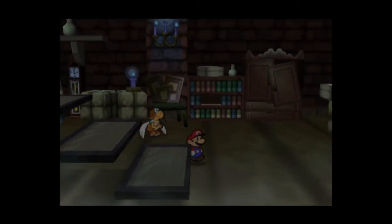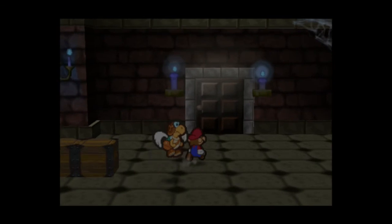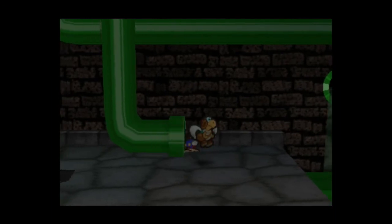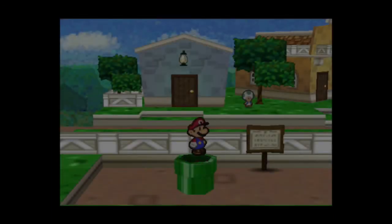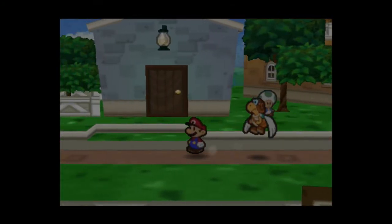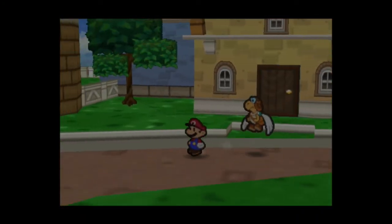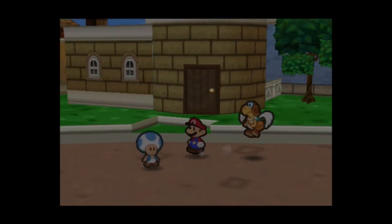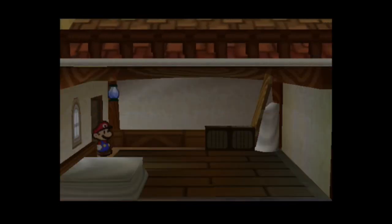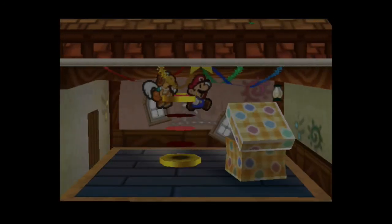With that we're going to head back up and give Koopa Koot his lime. Actually, before we do that I want to grab one last thing we're gonna need — I'm gonna head over to Shy Guy's Toy Box and grab a flower bag from those Shy Guys at the end of the first area, because we're gonna need that for a Koopa Koot favor.